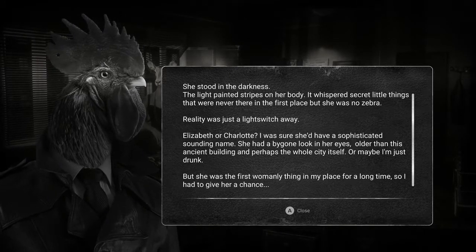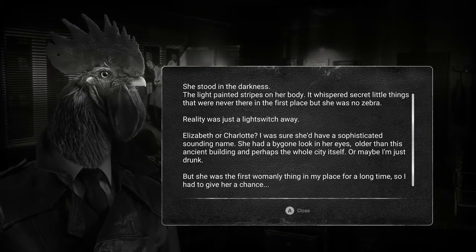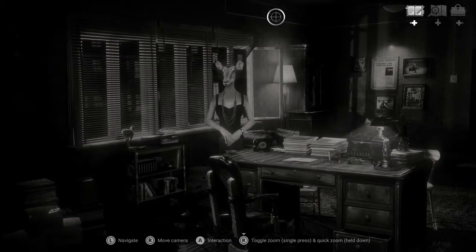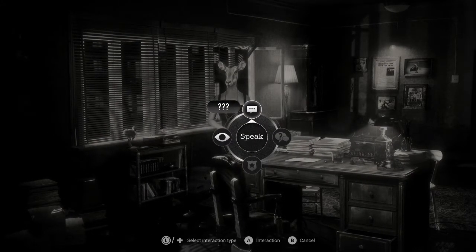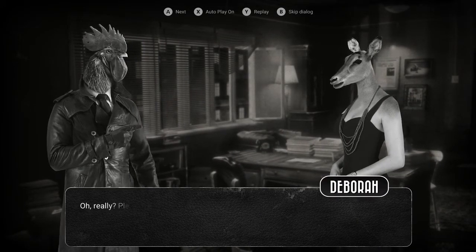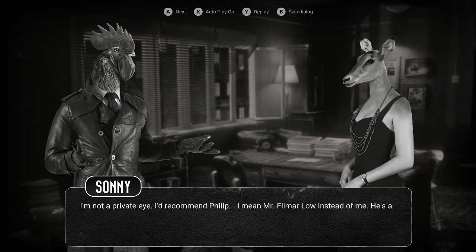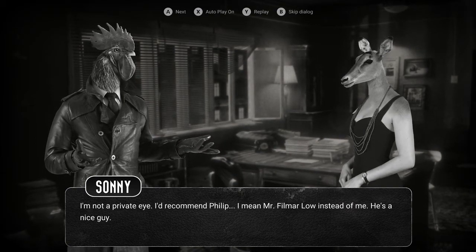Story-wise, this game takes place in a town called Clawville. Basically everybody is an animal replacing humans — the heads are animals but the rest of the bodies are human. Your main character is a chicken. It's like a buddy-cop adventure style storytelling, like those Telltale games if anybody's played those.